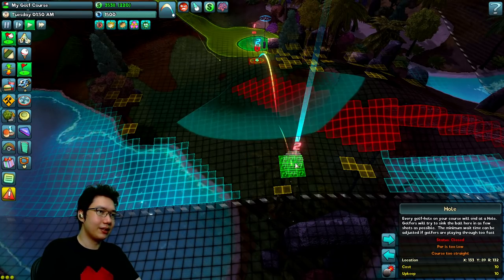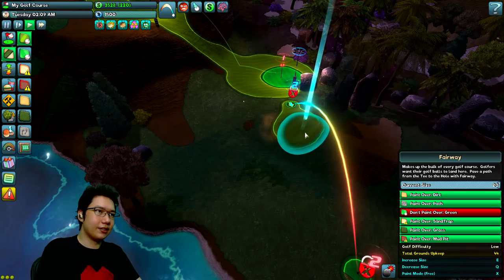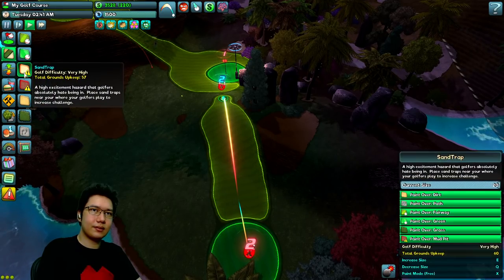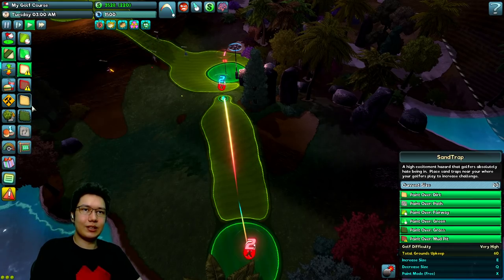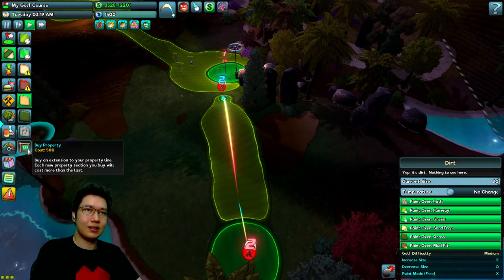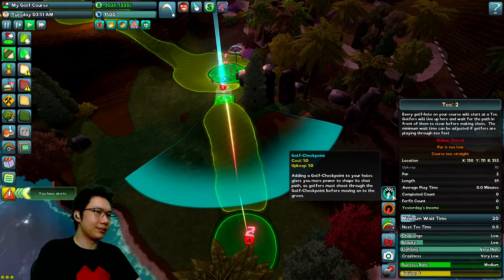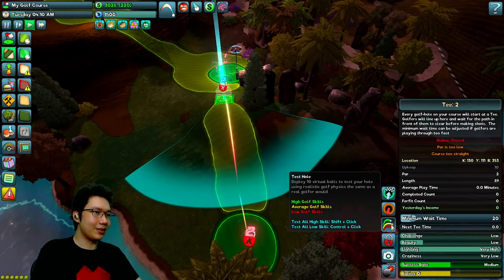Let's paint some fairway and keep it relatively easy for now. We're gonna paint some green around that. Total grounds upkeep 57 — there's a warning about total grounds upkeep. Path, grass, buy property — buy an extension to your property line, costs 500. Oh, that's a lot cheaper than I thought. We've bought some property, now we can go down that way. Test hole — deploy 10 virtual balls to test your hole using realistic golf physics.